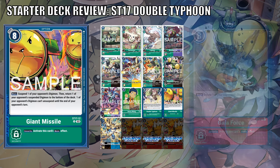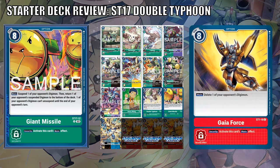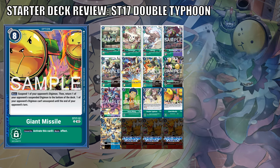Giant Missile is the security bomb option card equivalent to most starter decks, suspending one of your opponent's Digimon. Then you may return one of your opponent's suspended Digimon to the bottom of the deck, and one of your opponent's Digimon can't unsuspend until the end of your opponent's turn. For 8 memory, this option card can stop one attack, send back the other Digimon that has already attacked, and then prevent your opponent from unsuspending another — that's 3 potential punishes right there. I love this card.